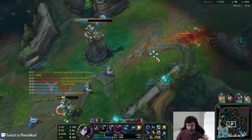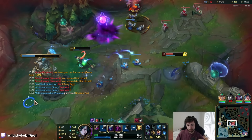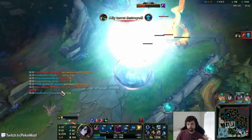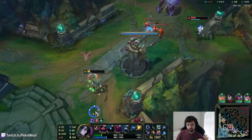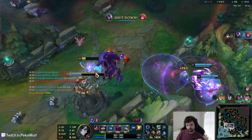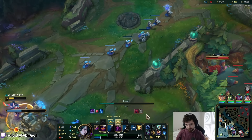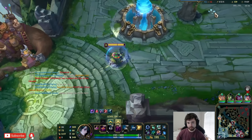You definitely saved my life. I think I hit somebody. She was trying to get me. I keep on missing the QW lightning bolt — it's really hard to land that ability, really difficult if you don't CC them first. It's more of a combo ability than anything else. Infinity Edge is the same, Storm Razor is kind of the same.